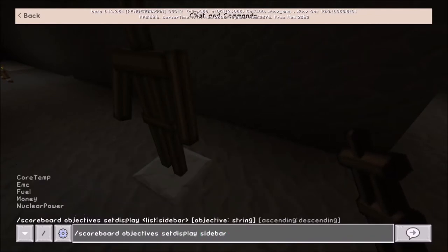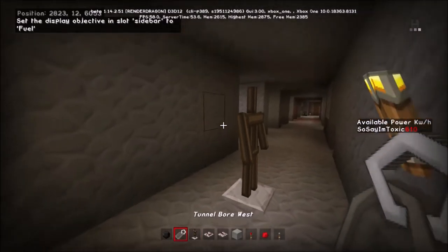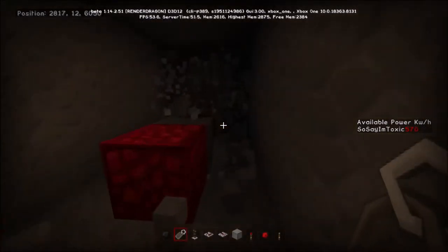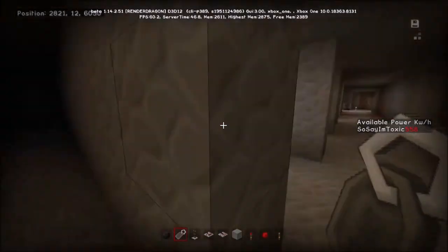We'll set the scoreboard objectives set display sidebar to 'fuel' — there we go, so now we're looking at the power. If we name this tunnel bore 'tunnel bore west', you'll see that as it digs the power is going down, because these machines require power to run. We'll break it — we've demonstrated the point quite admirably — and go turn the tunnel bore off.